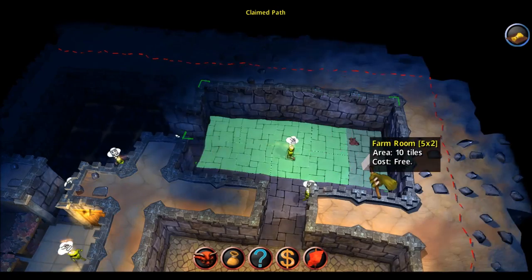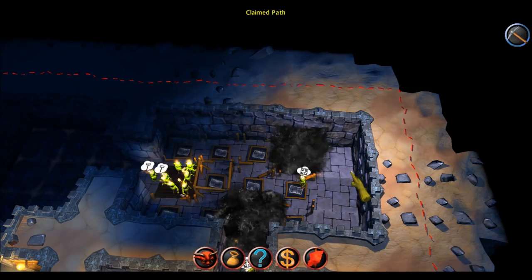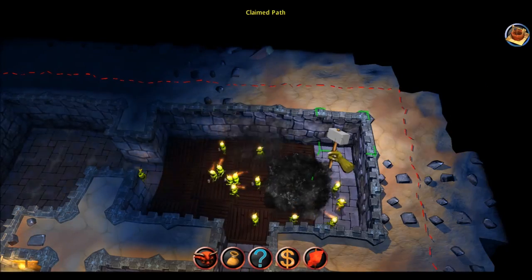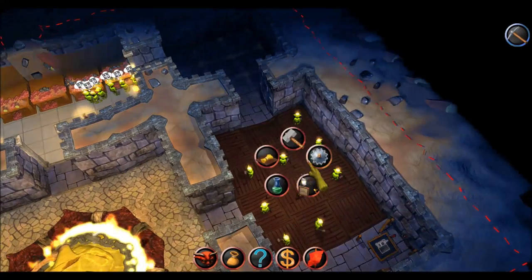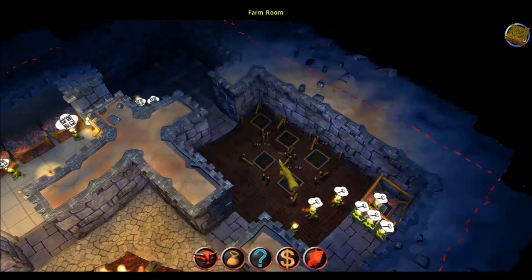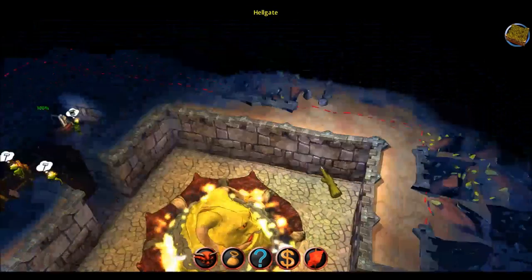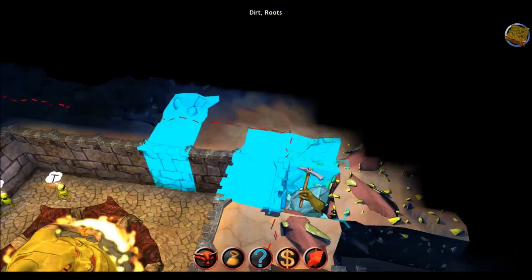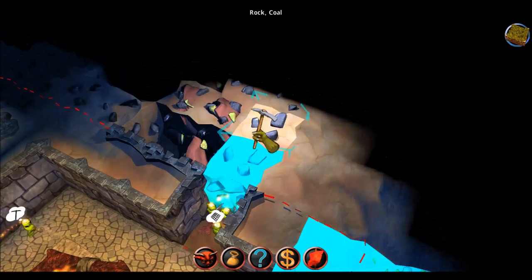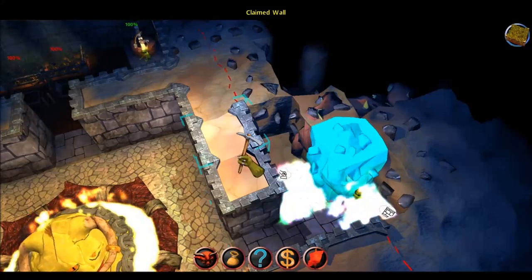Now we need a farm — let's create a farm here. And we will also need a well. This menu is a little bit messy, but I will fix that later on. Let's create a farm room — I don't want it to be in the way of the rest. Five tiles should be enough. And it looks like I'm out of wood — I think we are not able to create the whole room. Okay, here we have wood. These are roots that can be chopped down to get wood.